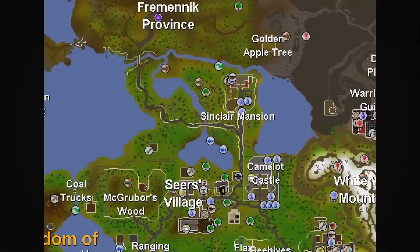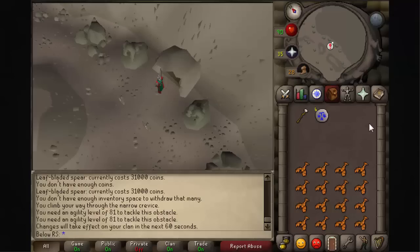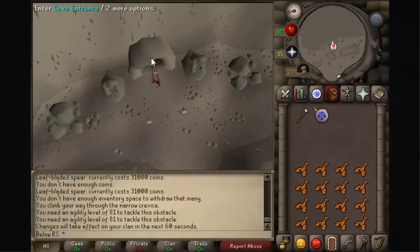For the location, you start off at the Camelot bank. From there you go up to this corner and turn left, then go all the way up. From the province you go to the golden apple tree, then pass there until you see the red exclamation mark.